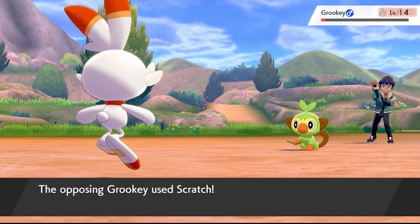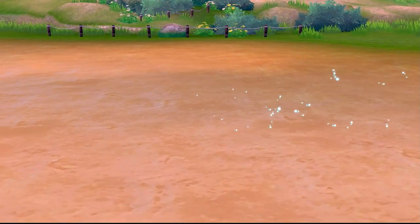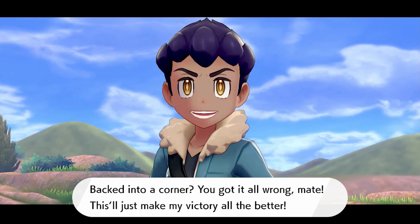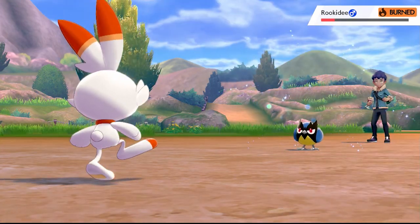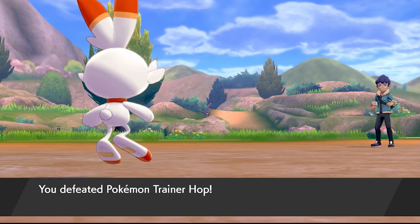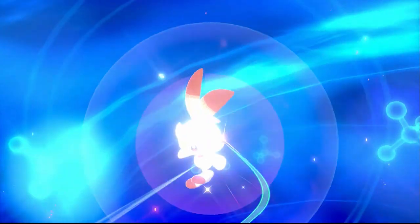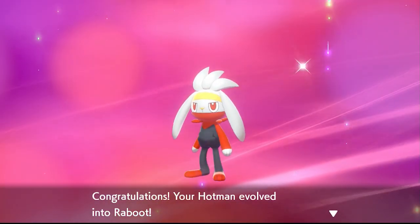We might actually evolve here, which means I have to make another graphic I wasn't expecting to make so soon. But that's okay — they're fun to make. Let's take care of this Rookidee. That's Rookidee down. We won't gain a level here, but we have defeated Hop. Let's see if we evolve. Raboot is evolving! And now we have a Raboot — that's exciting.